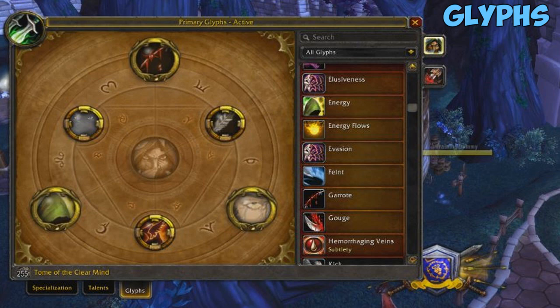As far as minor glyphs go it really doesn't matter what you pick up, but personally I'm running with the Glyph of Decoy, the Glyph of Blurred Speed, and the Glyph of Safe Fall.